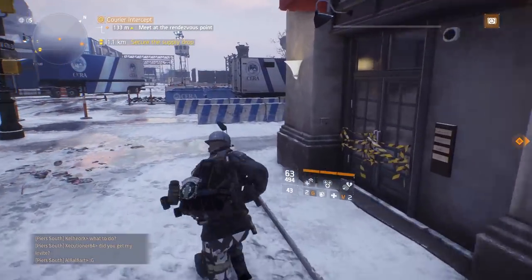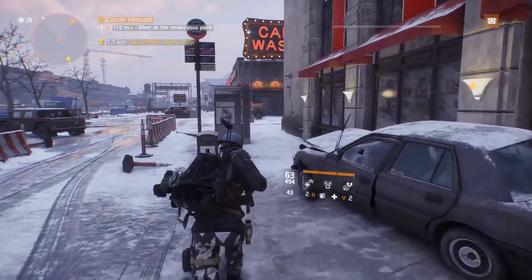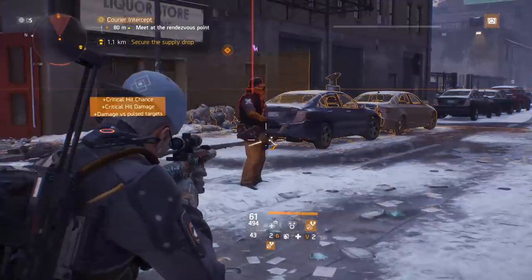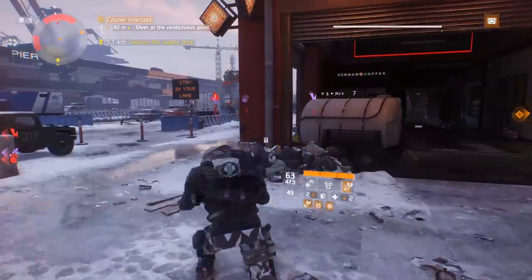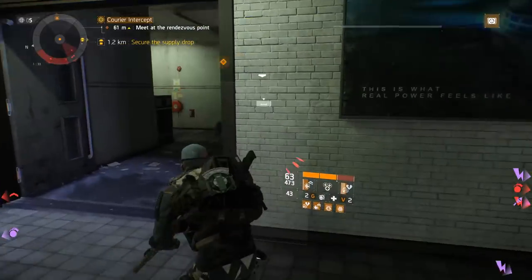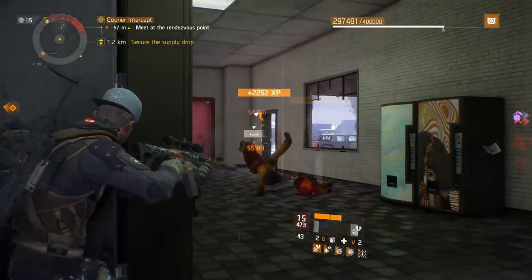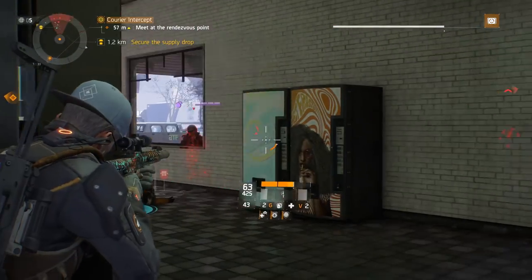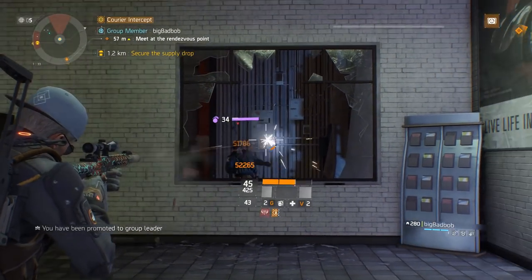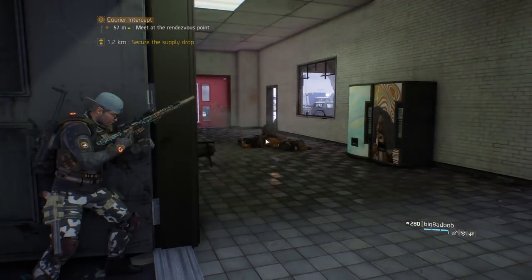I'm getting the drop rate information from the Division subreddit — I'll leave a link in the description so make sure you check it out. Starting with caches: classified gear is included in all caches where you can currently find exotics, with a 1% drop rate. Resistance caches can be bought and obtained by completing the resistance game mode in 1.8. Manhunt caches and bounty hunter caches drop from completing or wiping out manhunts. All named bosses across all areas of the game — the open world, the underground, the dark zone, and resistance — all have a 3% drop rate for classified items. They can also drop from named HVT bosses, hunters, named NPCs, and special loot crates within the underground.